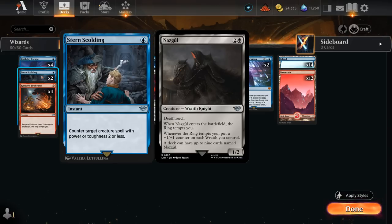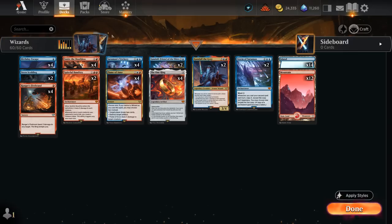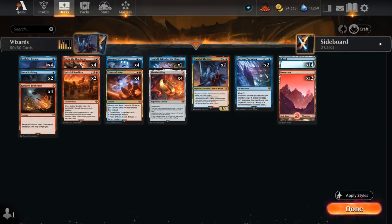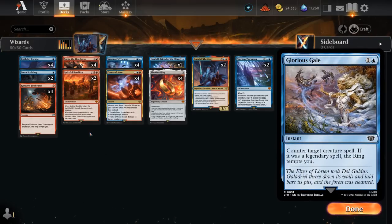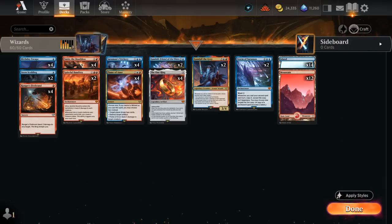If you get to play nine copies of Nazgul in a deck, they can be quite powerful, so a one-mana answer is perfect. Stern Scolding can also answer opposing Gandalf, Friend of the Shire, which has two power. I'm not playing any of the two-mana counterspells for creatures since quite a few decks don't have a high density of creatures, and those that do tend to be answered by Stern Scolding anyway.